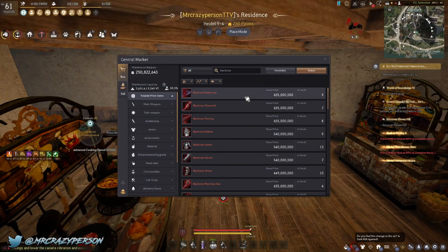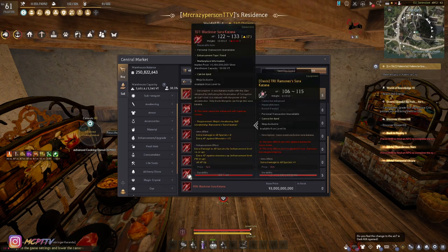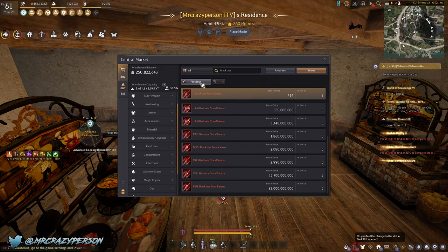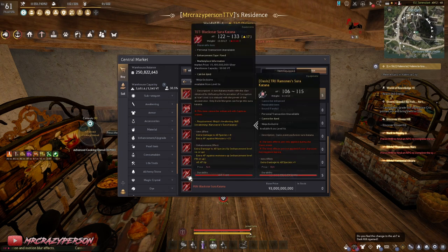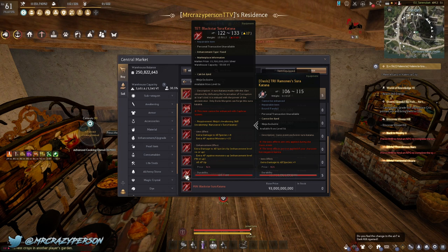Next we're going to talk about Black Star gear, which is specifically PvE gear with intrinsic buffs to help you grind faster. There's a Black Star main hand and awakening weapon. At TET — the equivalent of a Zaka or Dandelion PEN — these give extra damage to all species and all monsters. TET Black Star Sura Katana gives extra AP against monsters plus 15. The only downside is that you can't Caphras it for easy AP brackets — for example, I have my awakening weapon on my Hashashin C3 to hit the 269 awakening bracket, which you can't do with a Black Star that isn't PEN.